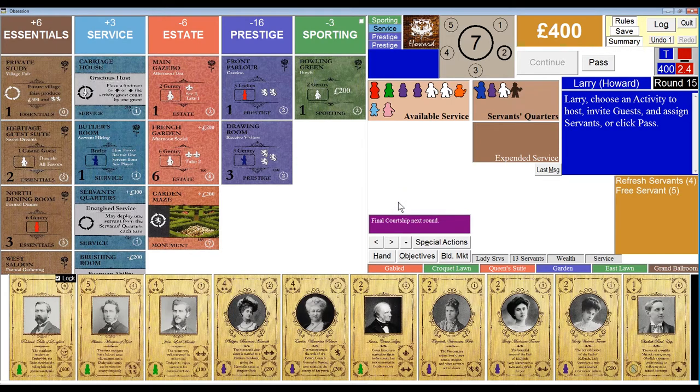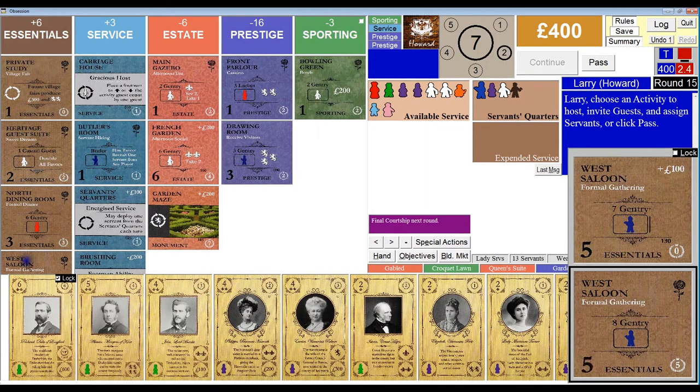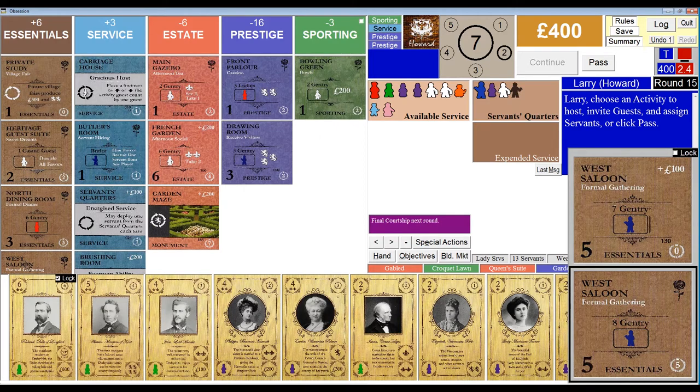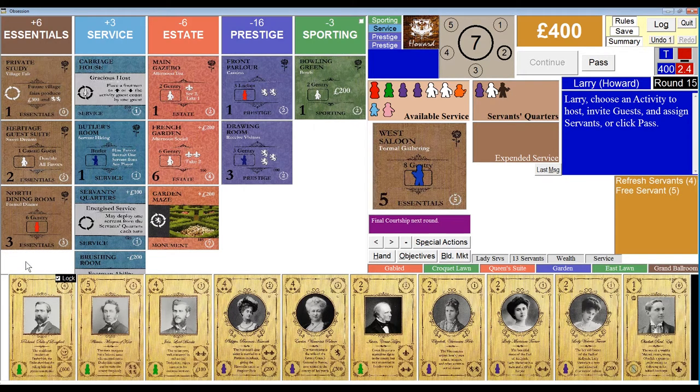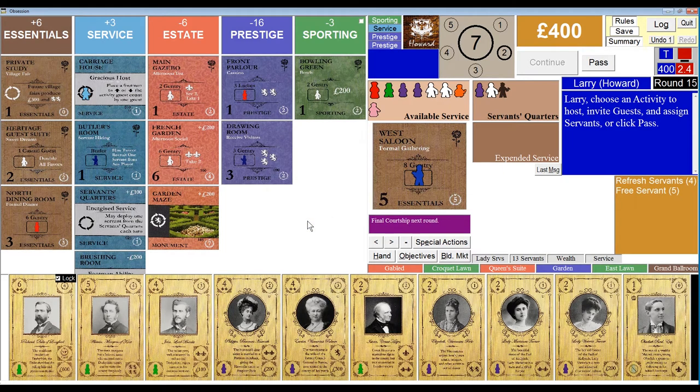I guess it's the West Saloon. What's on the other side of this? That's three points, but I need the money. How many gentry is that? Three gentry, four, if I use the Carriage House. Now I've got servants — I can possibly go with eight. I think it's going to be the West Saloon. Nine people. Let's put the Hall Boy on the Carriage House. I don't think of the Hall Boy as terribly useful, but if you have the Carriage House, he does come in handy. We're looking for nine guests, and I have to get rid of Ann Hawkins.